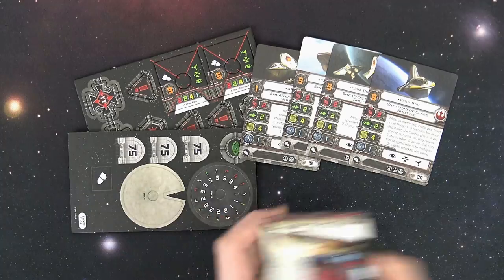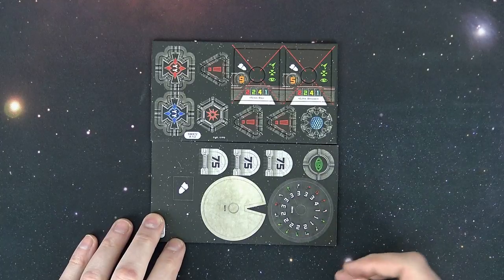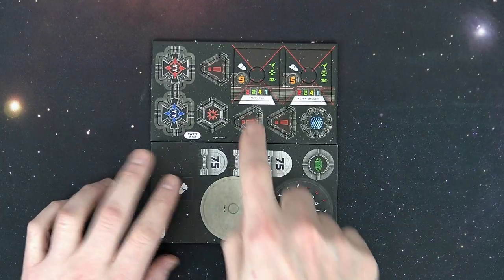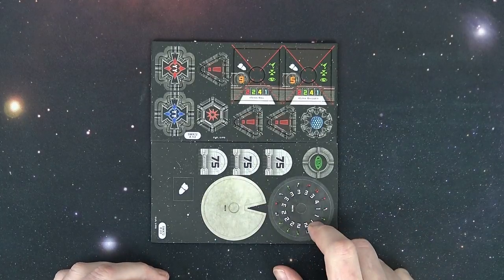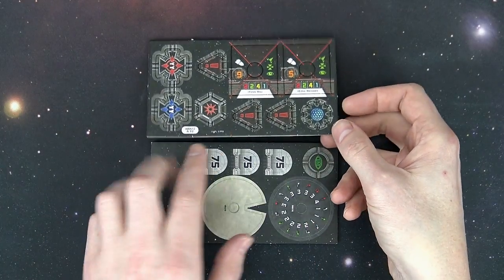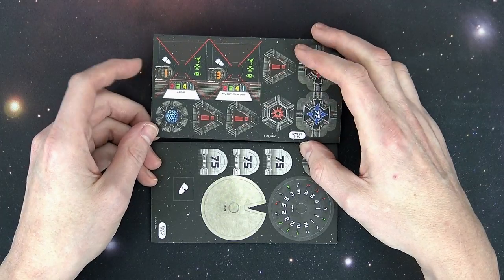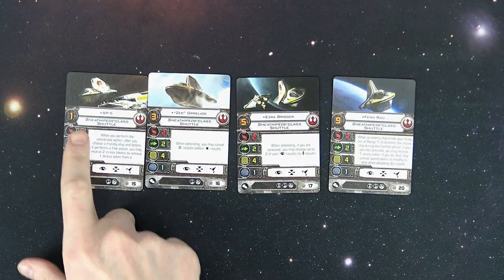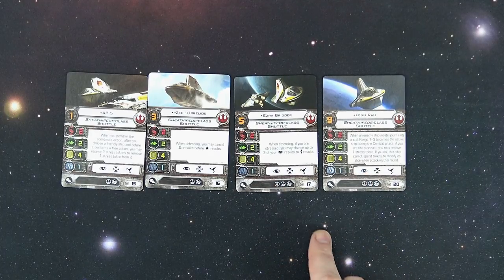Let's take a look at the mechanics of the ship itself. It's got a very robust maneuvering dial. Unfortunately, as far as a fighter goes it's below average, with two attack, two defend, a modest hull, and one shield. But I think its strength is definitely going to lie in its pilots' abilities. You can get Fenn up to pilot skill nine. You've got AP-5 at pilot skill one, Zeb at three, Ezra at five, and Fenn at nine with some really interesting abilities that benefit the coordinate ability.